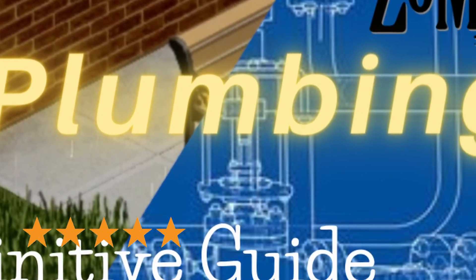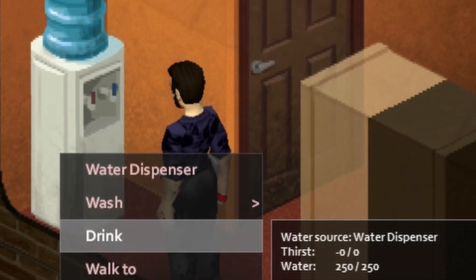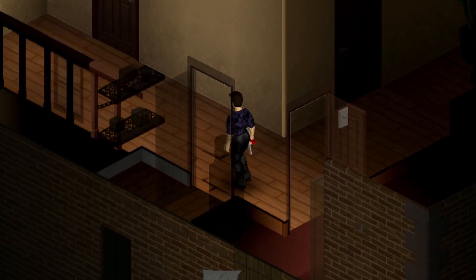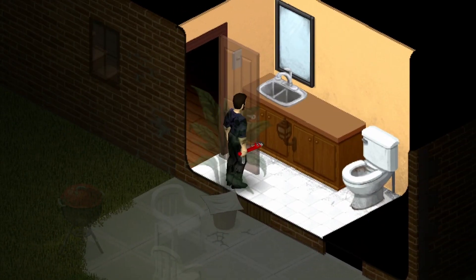In my video on plumbing, I explain how you can plumb a sink using a water source on the floor above it, and that that water source can be a water dispenser. Unique among the options for a water source, the water dispenser can be moved while it still contains water, and this opens the door for an exploitable bug that can provide you with infinite clean water.